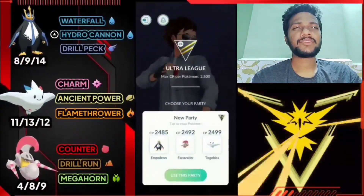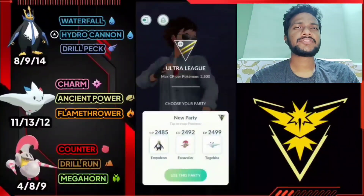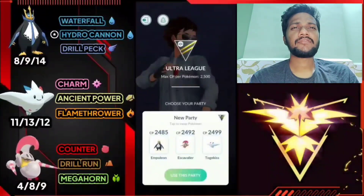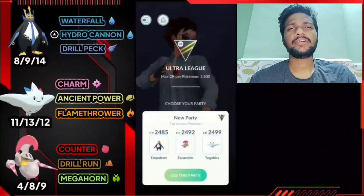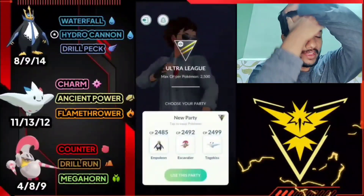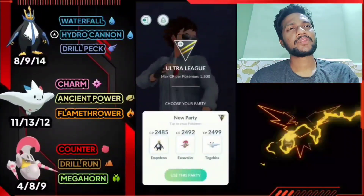Moving on to team three. Team three has Empoleon, Togekiss, and Escavalier. Move set: Empoleon has Waterfall, Hydro Cannon, and Drill Peck. Togekiss has Charm, Ancient Power, and Flamethrower. Escavalier has Counter, Drill Run, and Megahorn. In this team I use Empoleon as lead, save swap for Togekiss, and coverage and finisher for Escavalier.